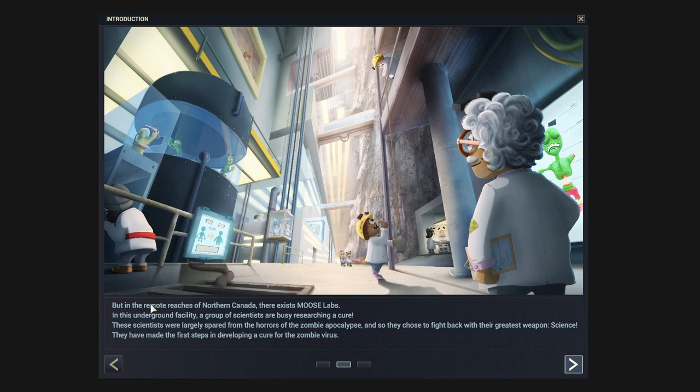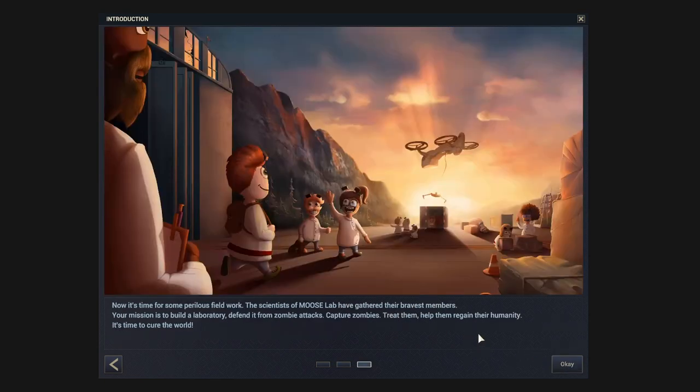In the remote regions of Northern Canada, there exists Moose Labs. In this underground facility, a group of scientists are busy researching a cure. These scientists were largely spared from the horrors of the zombie apocalypse, so they chose to fight back with their greatest weapon: science. They have made the first steps in developing a cure for the zombie virus, and now it's time for some perilous field work.